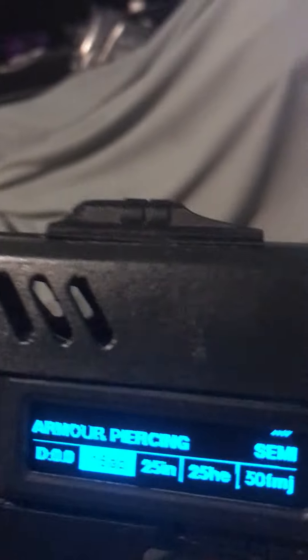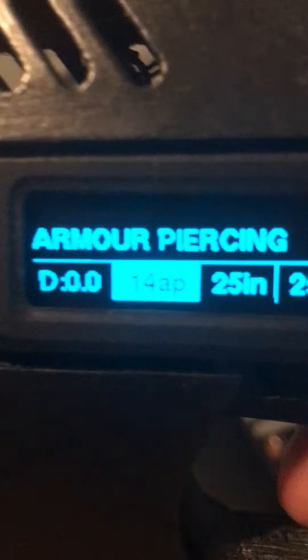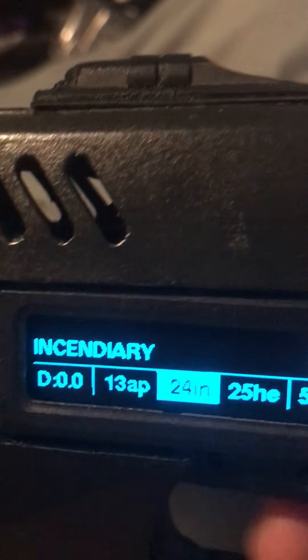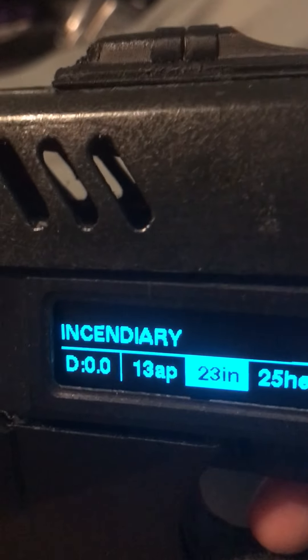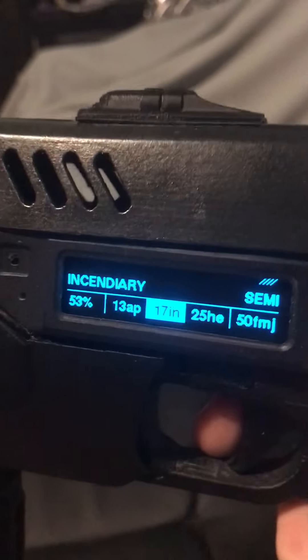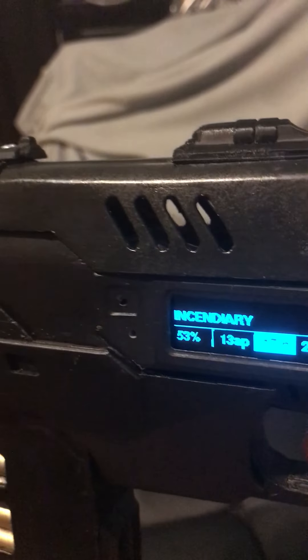Here's the front of the gun — you can see the plate kind of lights up with brightness. You can also see that it counts down, and this says AP for armor piercing. The next one will be incendiary. You can hear the sound is different, it still counts down, and the tip is kind of an orange color — it's very bright.